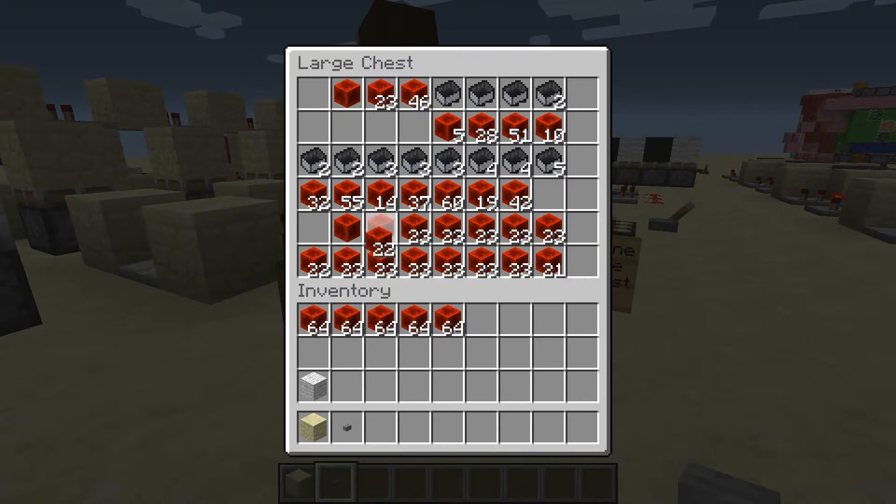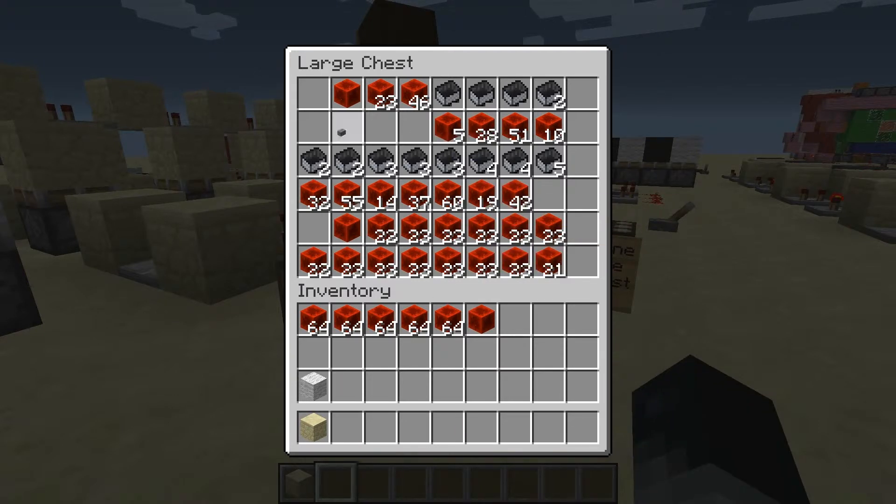On the bottom I actually had a problem there. What happens here is: this is zero, one, two, three, four, five, six, seven. Now what this means — a 64 stack here, and this right here is two 64 stacks. So if you want to set a signal strength of seven, you have to put in two 64 stacks and a stack of ten.